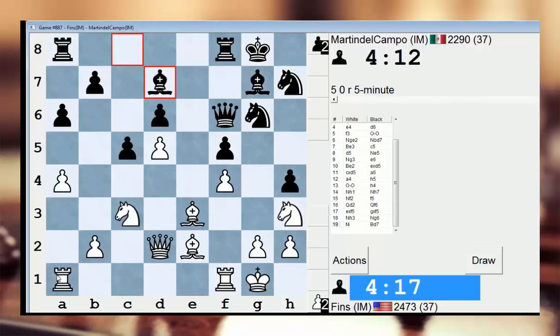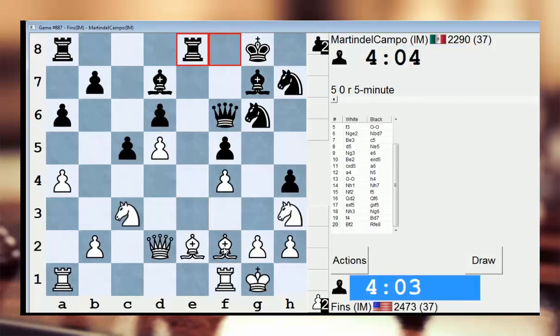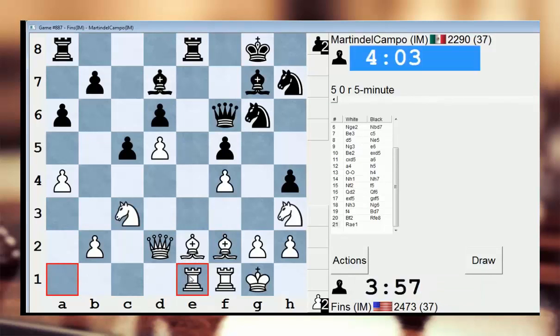Now his minor pieces are restricted somewhat. This is going like exactly like our previous game, I think. Do I play Bf2 or Kh1? I can't recall which move is best here. I'll go Bf2 this time. I'll be very curious to see the previous game, because I remember generally what happened but not the specific move order. I think something very similar happened — he doubled on the E file, and it looks like he may do the same thing this time.